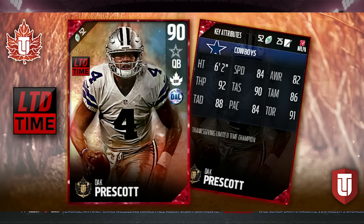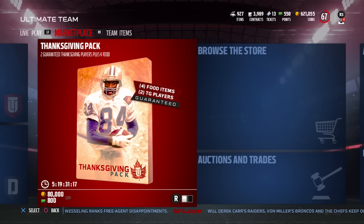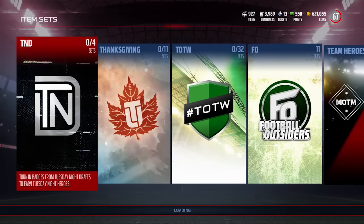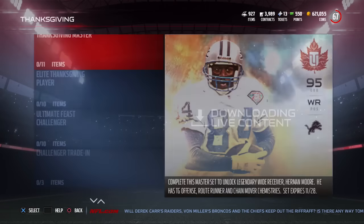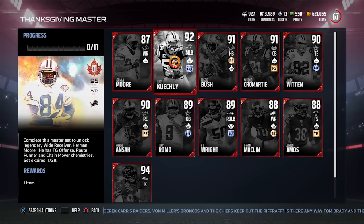There are also some really beastly Thanksgiving Ultimate Feast players. If you collect all of those, you'll be able to get yourself the Herman Moore we talked about. Let's look at the Thanksgiving Herman Moore set — you're basically going to need all of these beastly players.